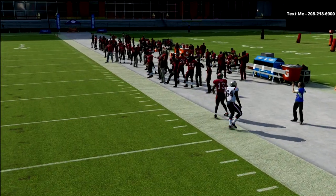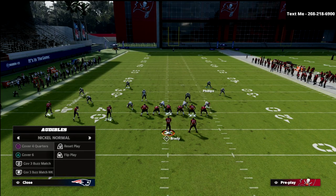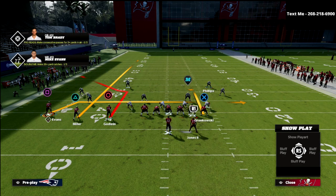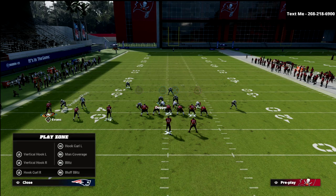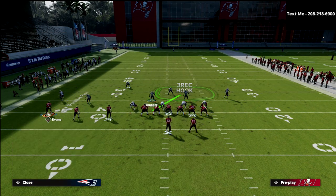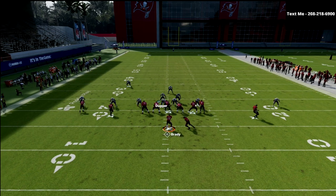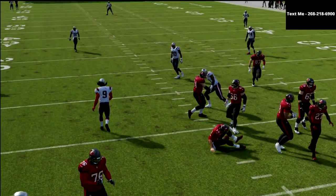Let me show you that concept one more time. You can also easily audible into Cover 3 Buzz Match as another option. For PA Slot Corner: we're going to streak, slant, curl, and then motion this guy over. On the defensive side we'll have set up our defense, and when we see this motion we can audible into Cover 3 Buzz Match, pinch our defense, and still user the same guy. We're sitting in this area working the underneath, and as you can see the defense plays really, really well against that type of formation.